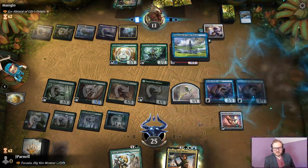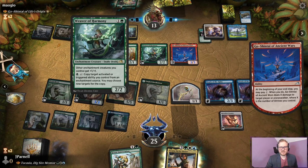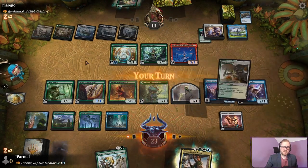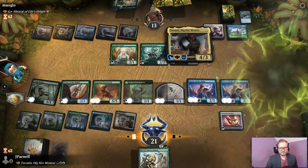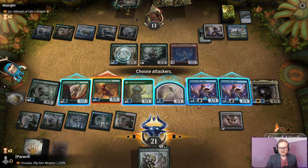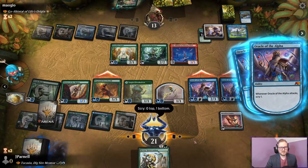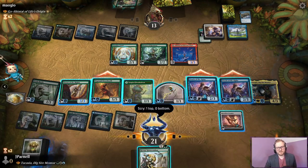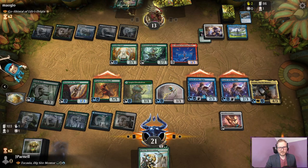Now we just got to play Tocasia and then get to milling. So they can deal us four? They copy it? We'll take four then. We'll pay two life. You are going to all attack — we get to Surveil twice. We want Chromatic Lantern in our graveyard — actually, you can stay, Chromatic Lantern. Puddy's about to draw a handful of cards, but they are at four, which is dead. I can't exactly get rid of these, but I can put some blockers up. Maybe we just kill them with our creatures — that's like plan E for this deck.